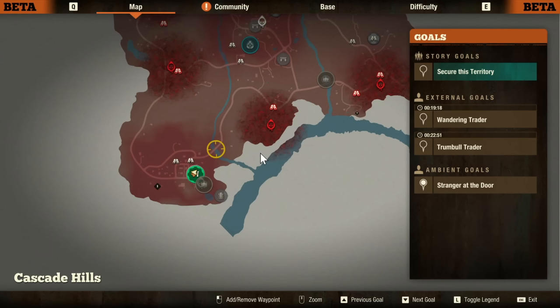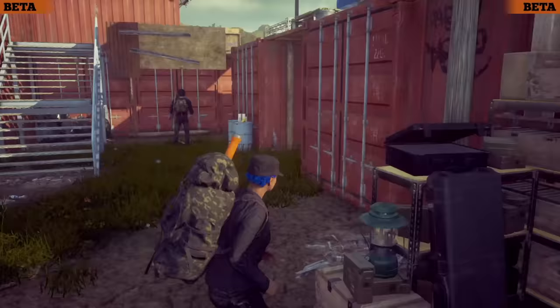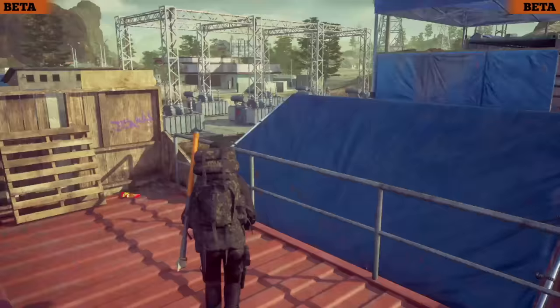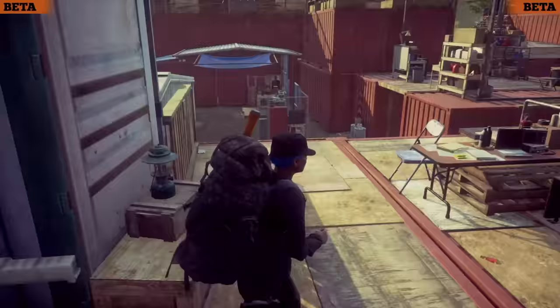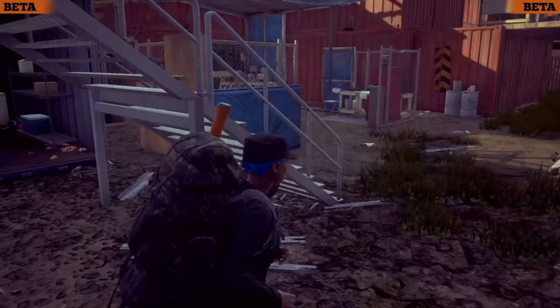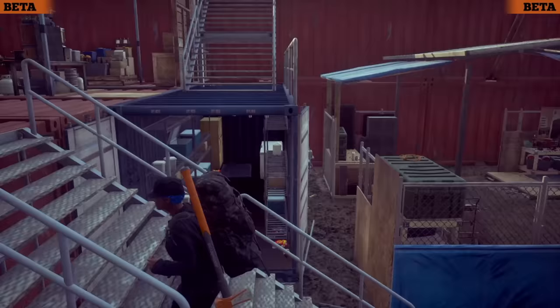Also, the layout of this base — containers, like the name suggests — is actually kind of hard to get around to the facilities. If you build your infirmary at the very top like I did, in an emergency situation it's going to be tough to get all the way up there, climb a ladder, and keep yourself alive. You actually have to plan out where you put your buildings and try to learn how to navigate what feels like a maze at times. Both the location and the layout of the Container Fort made me kind of hate it, but I know it's one of the best bases in the entire game and loved by a ton of people.